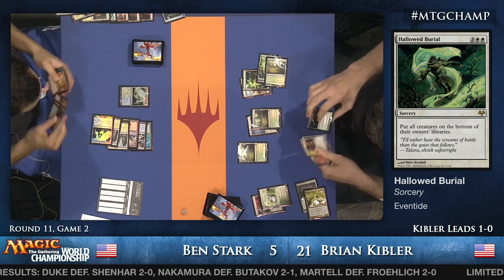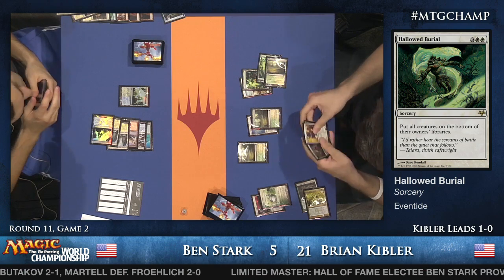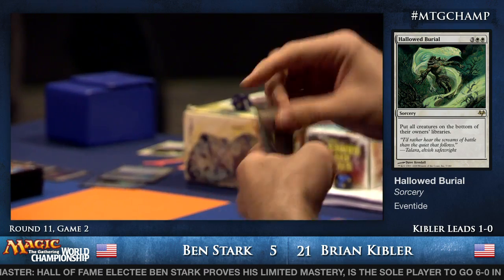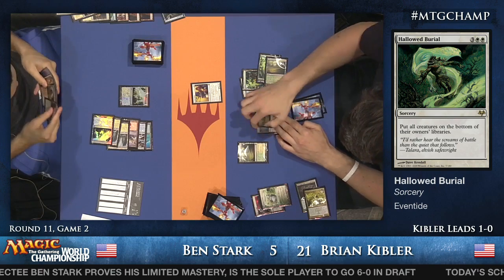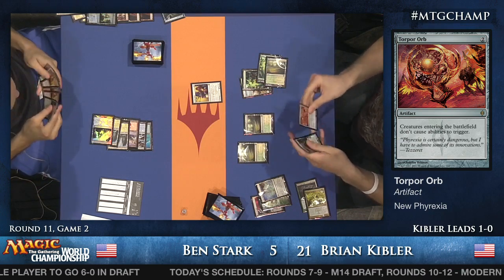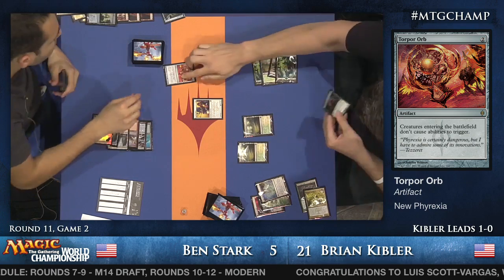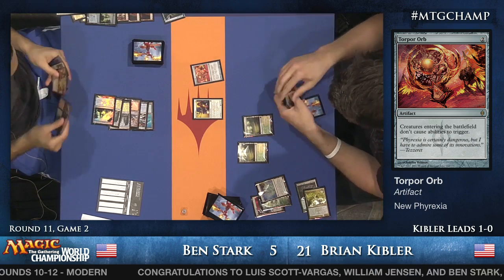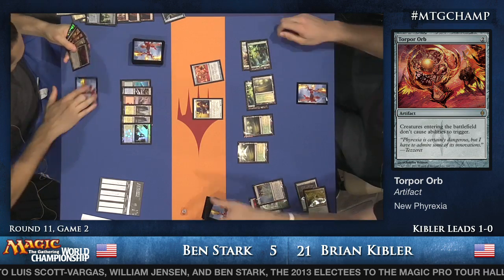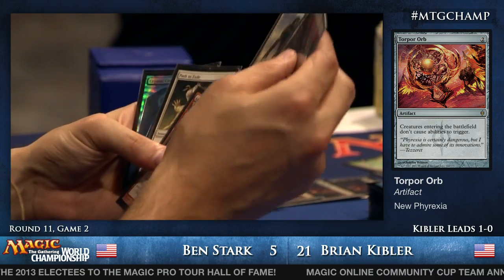It looks like Kibler sided in his one Torpor Orb against Snapcaster Mage — that makes a lot of sense. Torpor Orb means creatures do not trigger abilities when they enter play, primarily stopping Snapcaster Mage. Leonin Arbiter and Torpor Orb together. Ben has Cryptic Command which can bounce it, but no permanent way to get rid of it. There's Gideon Jura — powerful Planeswalkers indeed. Gideon is a pretty good one-of in matchups like this. He can blunt Brian's attack or start picking off Brian's creatures.